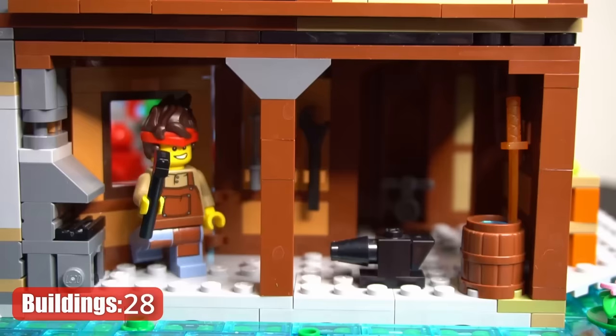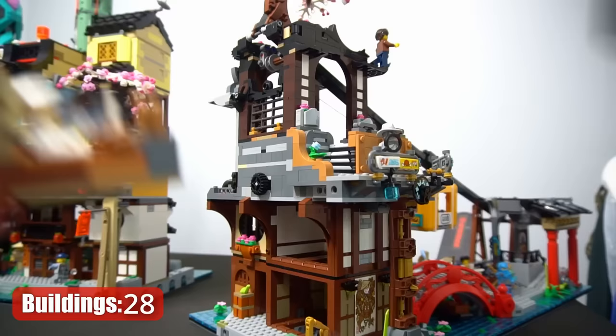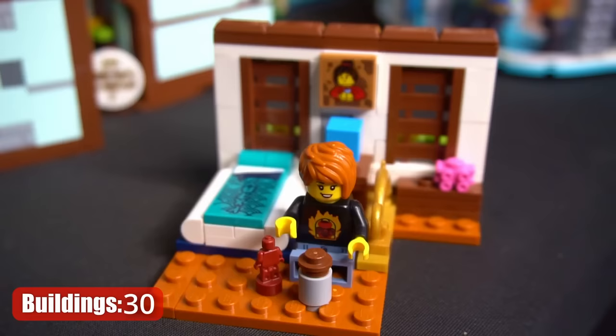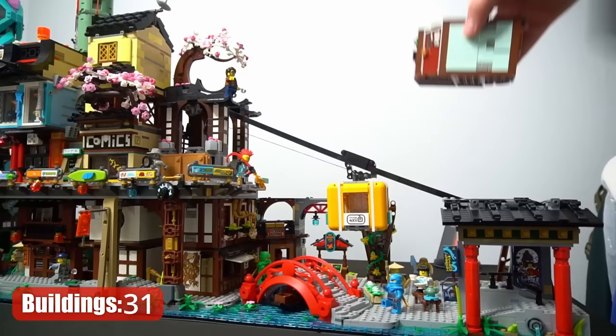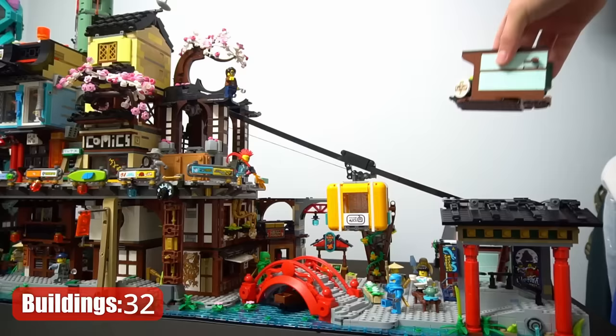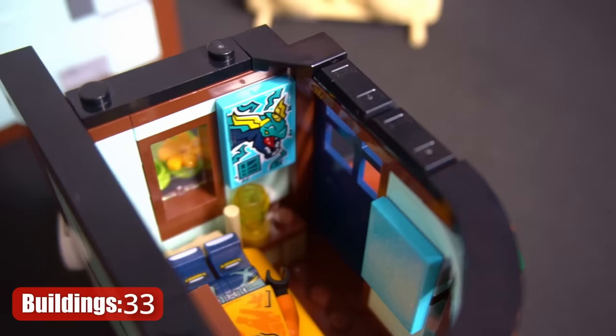Let's start with Kai's Blacksmith Shop with a furnace, anvil, and barrel of water. Across the alleyway, we have a bakery with some delicious breads. Above the bakery and above the Blacksmith Shop, there are two cozy-looking apartments. This set also includes a very cute tea shop with loads of tea and a miniature coal action figure. Above this, we have Aaron and Sora's apartment where you can barely squeeze in one minifigure.